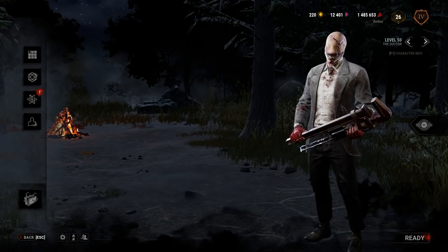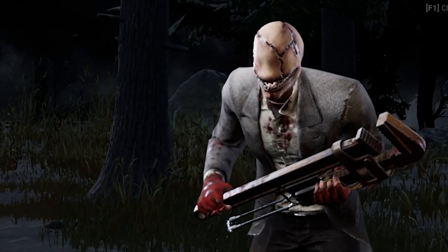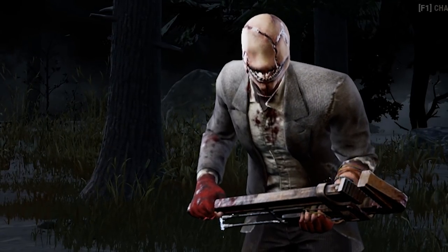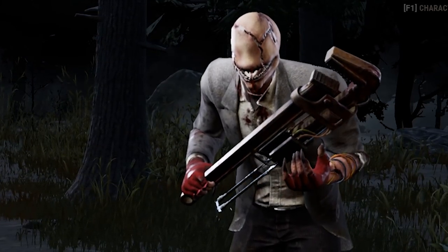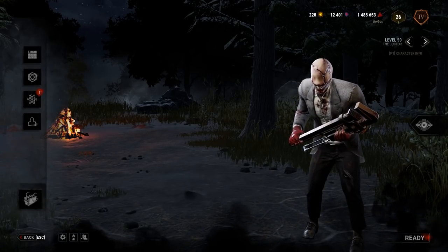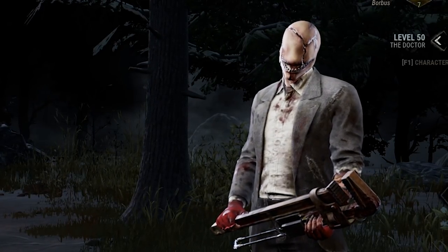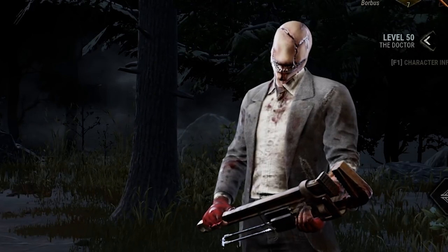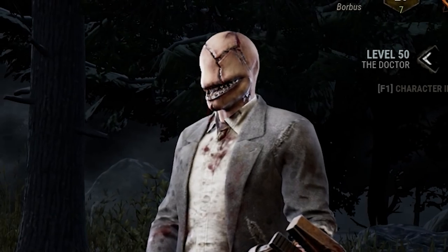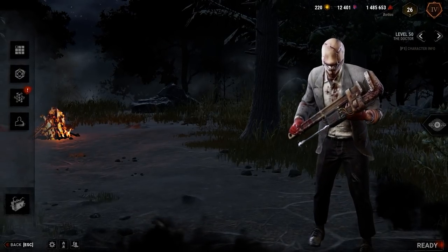Welcome back to some more Dead by Daylight killer gameplay on the live server. In Dead by Daylight, certain killers have add-ons that help give a better understanding of the power and how it works — pretty nice if you're learning that killer. Things like Plaid Flannel on Nurse which shows her blink location, or that one add-on on Blight which shows you the slam location so you aren't sliding off everything. Those are really nice, but not all add-ons are very good.